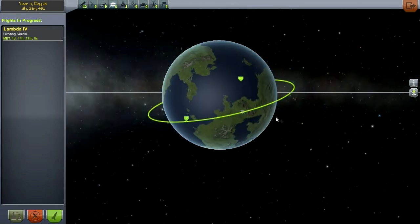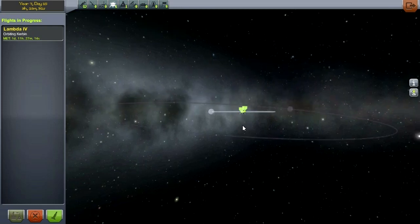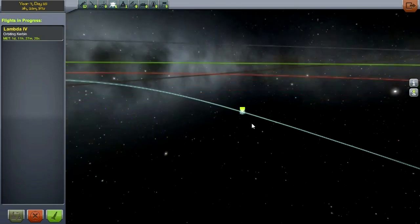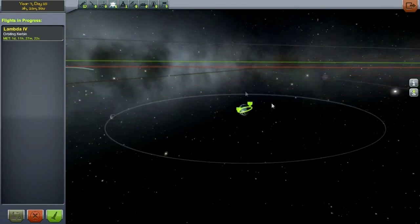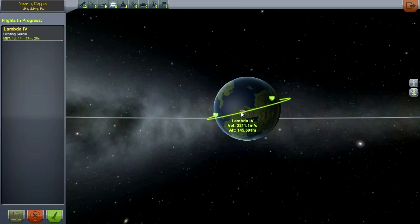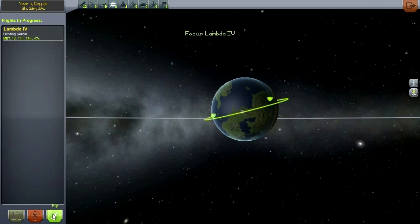Where we left off was with Lambda 4 in a severely inclined orbit, and that's not going to help us at all. Even though our target Moho is inclined, it's inclined in a totally different way. This just complicates things, so we need to straighten out the orbit of Lambda 4. Notably, Lambda 4 is classified as a lander because it has the lander can, whereas our actual lander on Duna with Jeb is classified as a ship. Anyway, let's jump to Lambda 4 and correct this inclination.